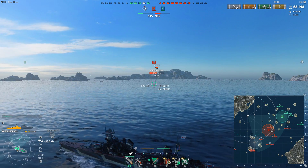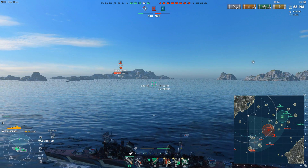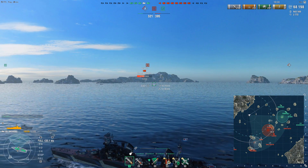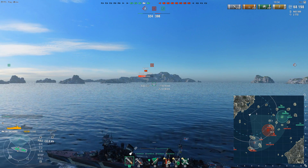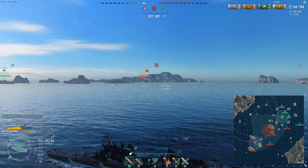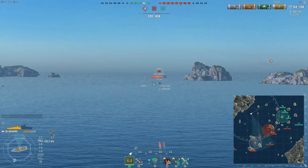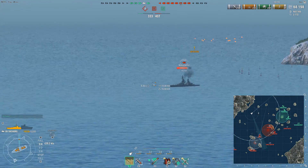The downside is that once you lose your teammates — who are no longer spotting enemy ships for you, or the enemy ships are no longer spotting themselves by firing at others — you have to think about how to spot your opponents without putting yourself in a position where you'll get ripped to pieces. The Shchors' base concealment is not great: detectability by sea is 12.9 kilometres, by air 8.1 kilometres, and when firing from within smoke it's 6.7 kilometres.